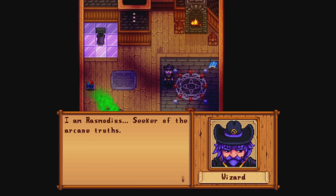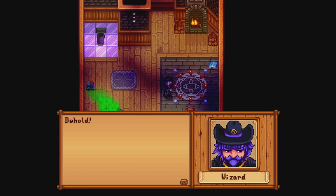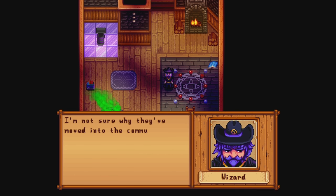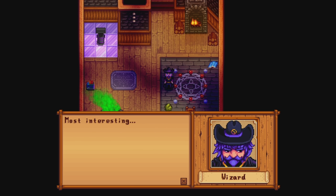Come in. I am Rasmodius, seeker of the arcane truths, mediator between physical and ethereal, master of the seven elements, keeper of the sacred chat — you get the point. I'd like to show you something — behold. It's the apple thingy. They call themselves the Junimos — mysterious spirits. For some reason they refuse to speak with me. I'm not sure why they've moved into the community centre, but you have no reason to fear them. You found a golden scroll written in an unknown language — most interesting.